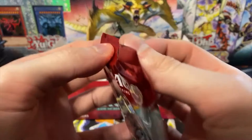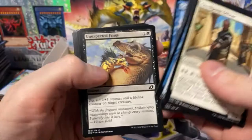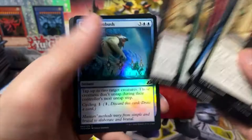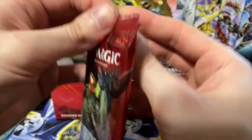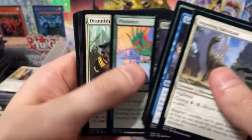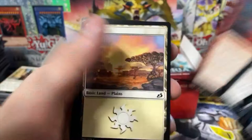Two more packs of this. This one has a hollow — I saw it already, spoiled it for you guys. Mythos — that's pretty cool, I like that card. Mythoryu. Frost Vale Ambush. Now I can't even open this pack — how does that work? Unpredictable Cyclone.